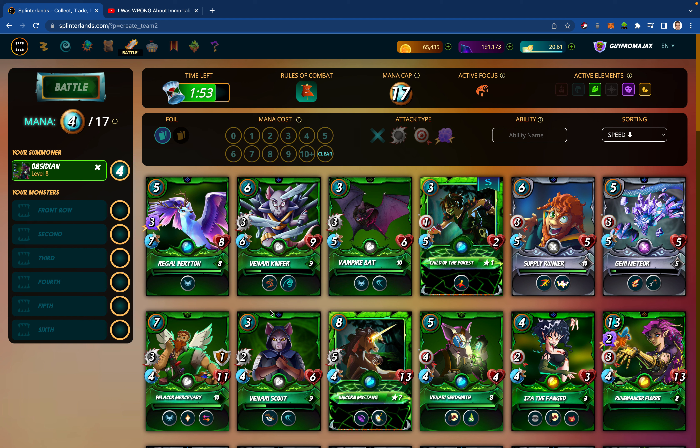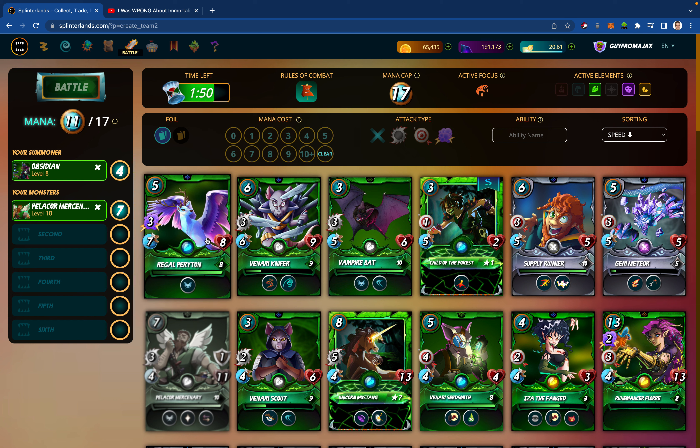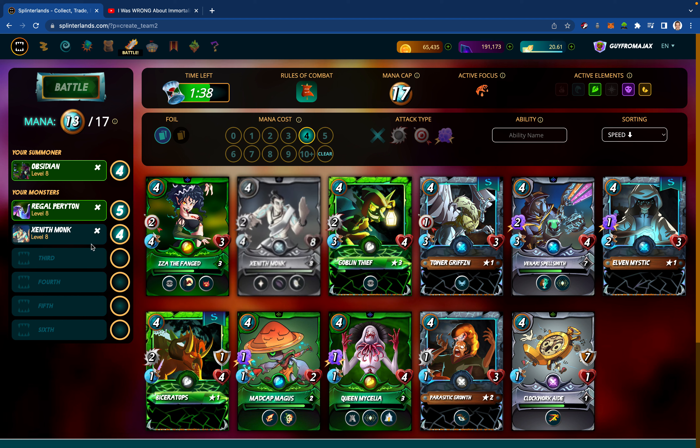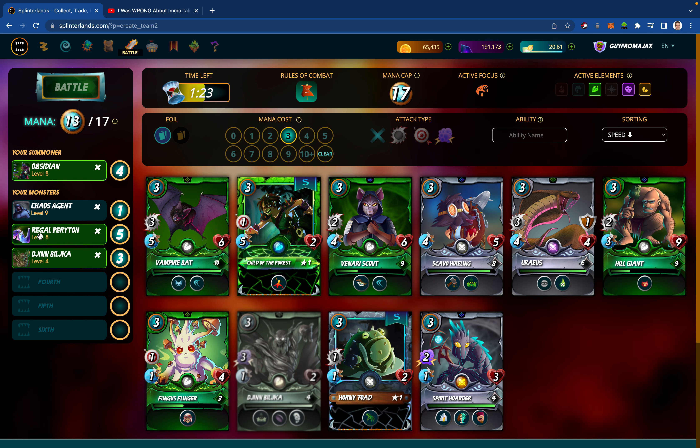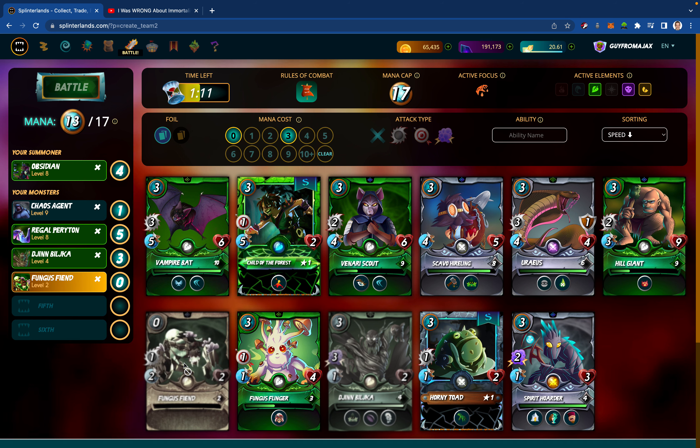I'm going to go Pelicor Mercenary and Regal Periton. That's just not lining up, is it? What if for a tank-like monster I lean into Zenith Monk? That still leaves me with four mana. What if I go a bit unconventional — let the Chaos Agent be a tank-like monster? I go with Jyn Bilka. I said I wanted offense; I got Regal Periton and Jyn Bilka in there and I still have four mana to work with. I've also got room for the fiend.